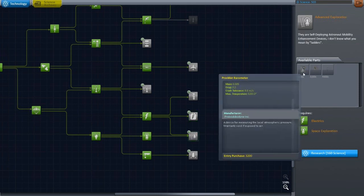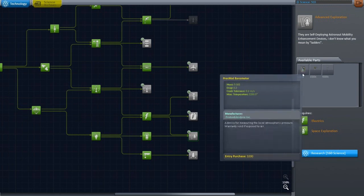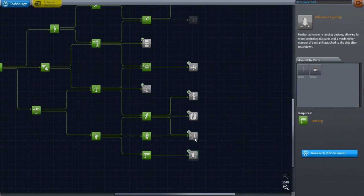A device for measuring the local atmospheric pressure — 'warranty void if exposed to air.' That's more science, I'm pretty sure. Mobility enhancer — we've already checked these, I believe. They're ladders. Ladders indeed.